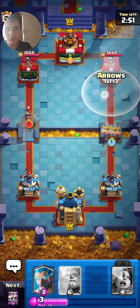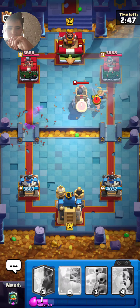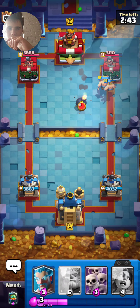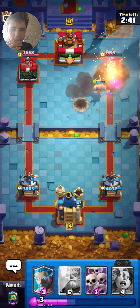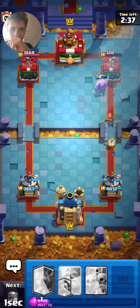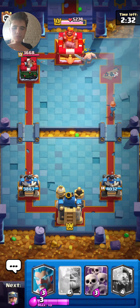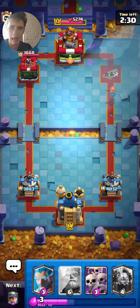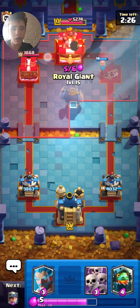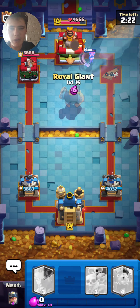We're into the game — this is a random deck by the way. I'll just start with e-barbs, arrow that. Hopefully he doesn't have scar me or something. Bomb tower — that's a terrible defense. We have some good damage to the tower there. We'll cycle the Valkyrie and she's also just good to kind of build a setup — my brain is not working today.